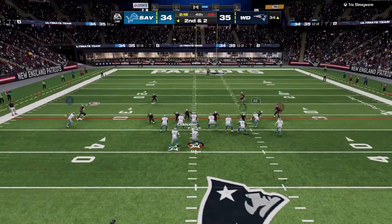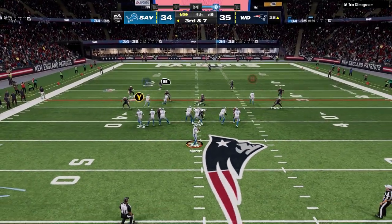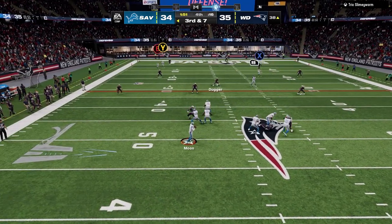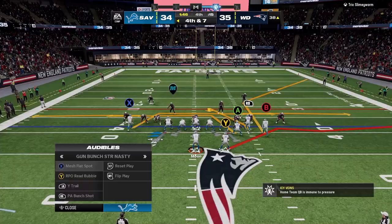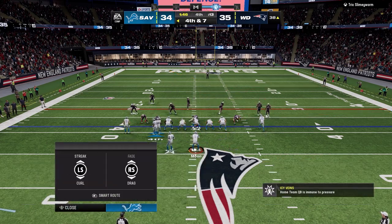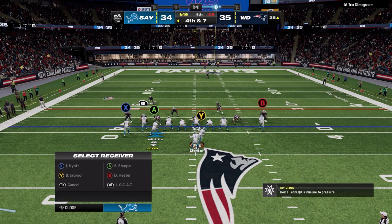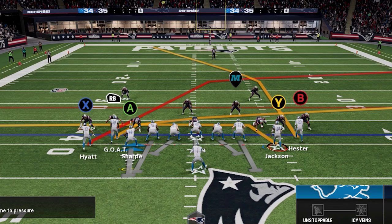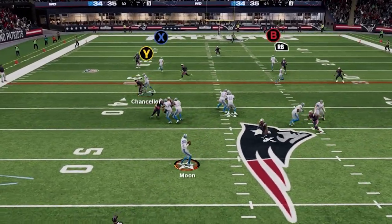The zig to the left side is good and we purposely stay inbounds short of the marker, which is really nice. But on second and two we get bagged, leading to a third and seven — we're bagged again, bringing up a big fourth down soon. With the game essentially on the line, I audible over to Gun Bunch Strong and call PA Bunch Shot. This time I motion my halfback over and put him on a drag, creating a little mesh underneath with double drags along with a deep post to attack down the field.